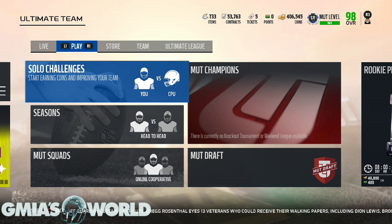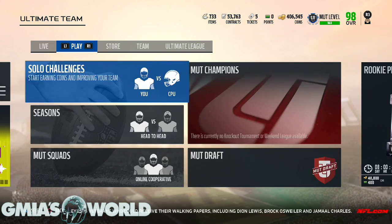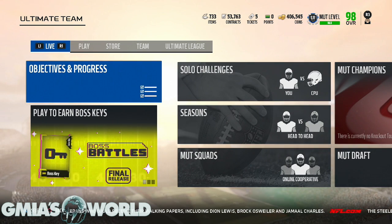The first thing everybody is going to want to do when they first log in is understand objectives and progress. We don't know if there are going to be certain things that can help us complete diamond sets. They're going to be giving out a lot of different things because Ultimate Team is exploding — in every game, hockey, tennis, whatever — and they want more people involved. So there are going to be certain ways to get free cards that can possibly upgrade your diamond or your legend.